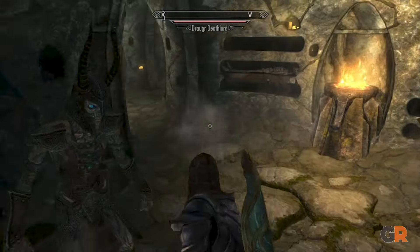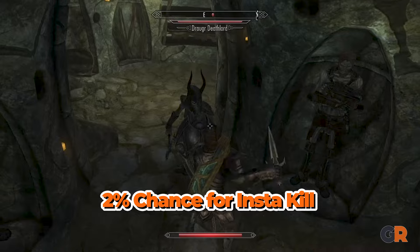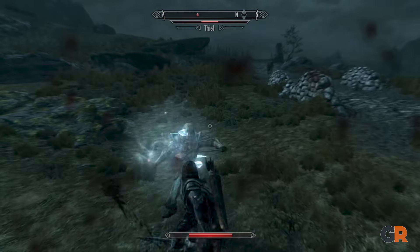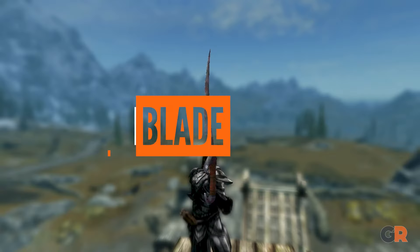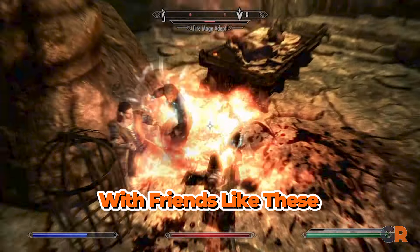Up next it's Mehrunes' Razor. This dagger may have a lower attack stat compared to the others on this list, but it makes up for it with its special ability. Every strike has an approximately 2% chance to instantly kill, making this a viable option against high health bosses. To get this blade, players must complete the Pieces of the Past quest.